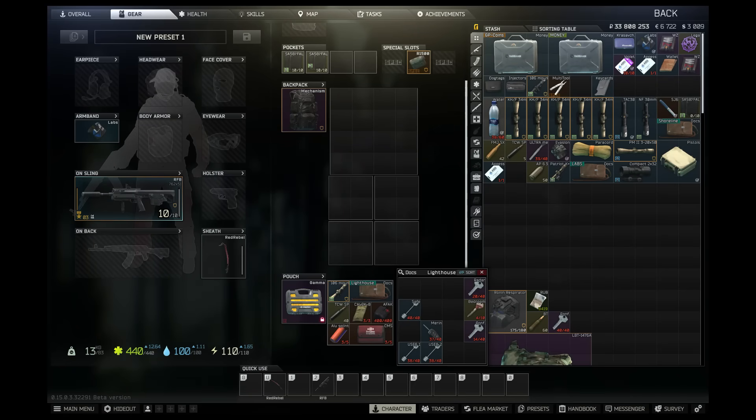This is the build I used to farm Zirachi: RFB, big bag. You don't need a rig because the guards will spawn with the rig. Some extra mags, make sure you have extra ammo. I have a Taz mount that I throw my sight on.